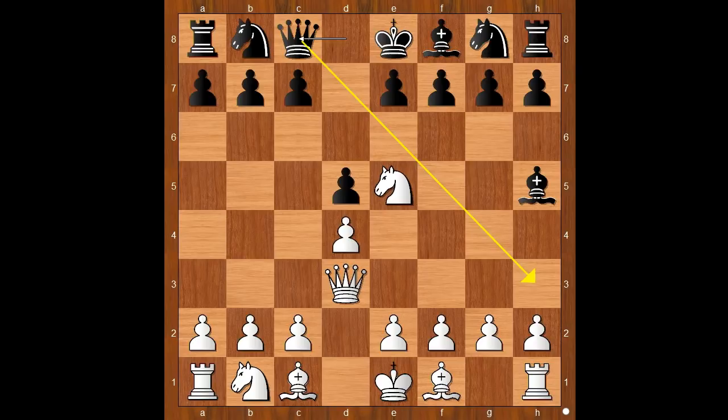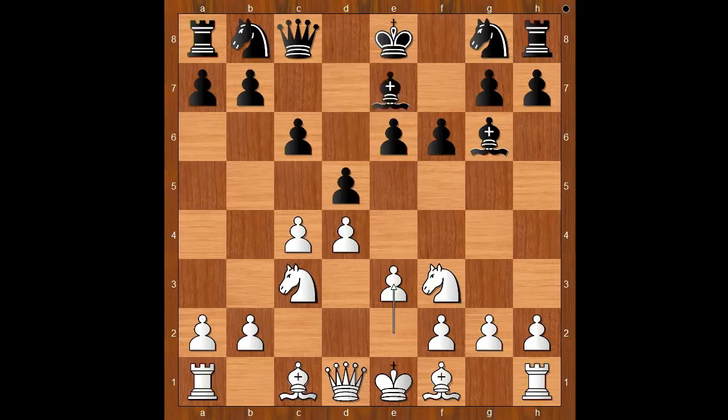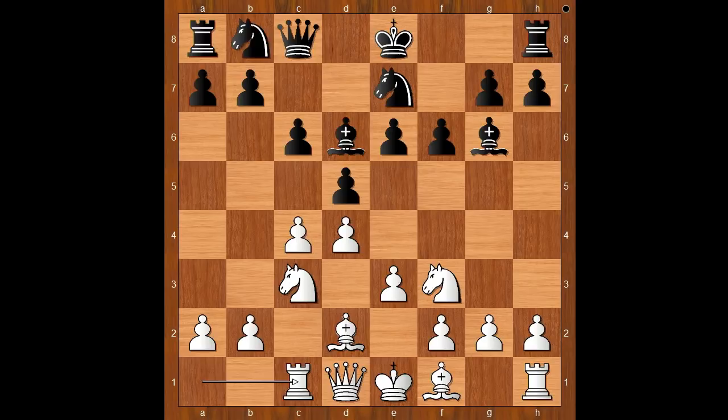Back to our game. Chigorin played queen to c8, preventing queen to h3. C4, f6 — this is actually a very strong move, kicking the knight back. Knight to f3, e6, knight to c3, bishop to g6, queen to d1. Chigorin did well in the opening. C6, e3, bishop to d6, bishop to d2, knight to e7, rook to c1, knight to d7, knight to h4 — hunting the bishop.